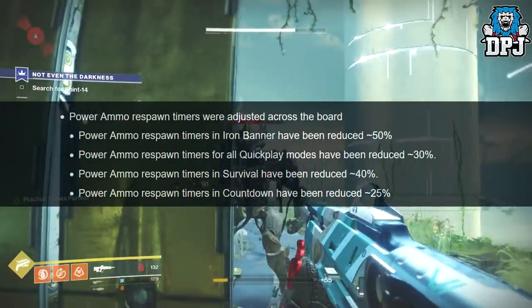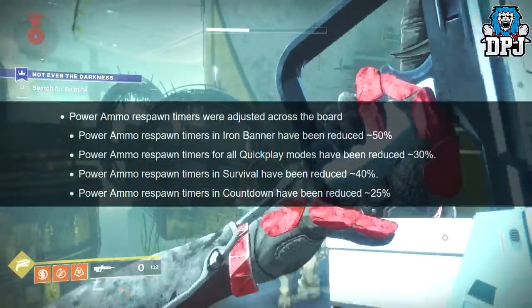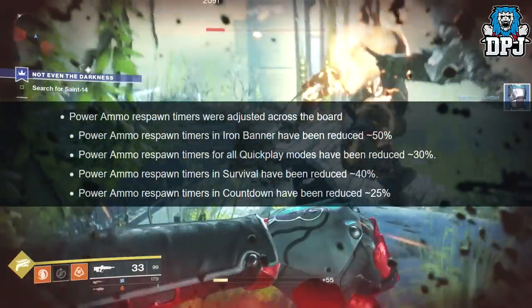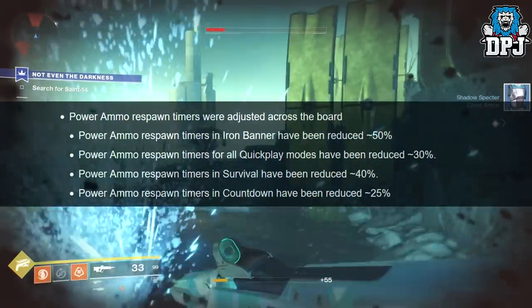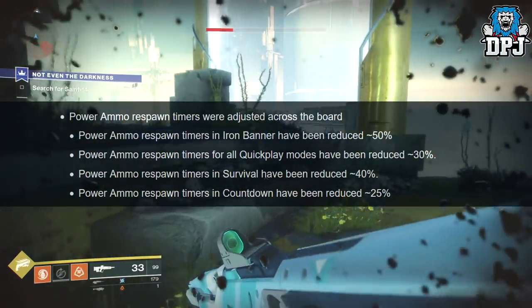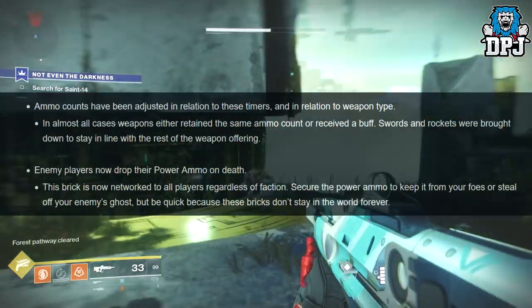Power ammo respawn timers were adjusted across the board: Iron Banner reduced by 50%, all Quick Play modes reduced by 30%, Survival reduced by 40%, and Countdown reduced by 25%. Ammo counts have also been adjusted in relation to these timers and weapon type.